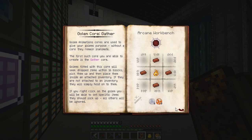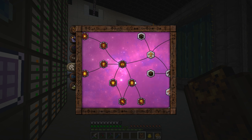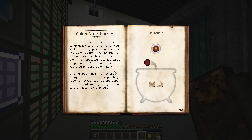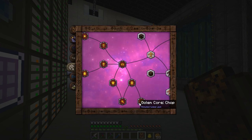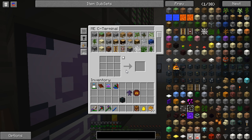Okay, so that does not actually harvest said items — that is probably the harvest core. You seek out fully grown crops, reeds, and other commonly farmed plants within a small radius and harvest them. The harvest of materials simply drops to the ground and must be gathered by some other means. Unfortunately, they are not smart enough to replant the crops they have harvested, but you are sure with a bit of work you might eventually fix that bug. So harvest is what I need, not gather. Well, actually I might need gather as well.